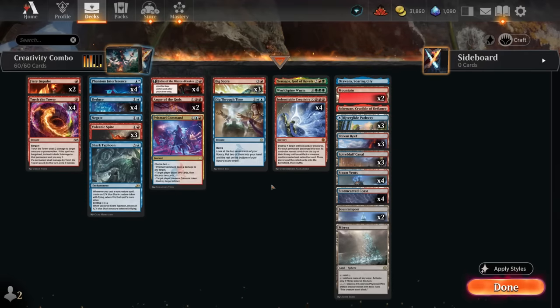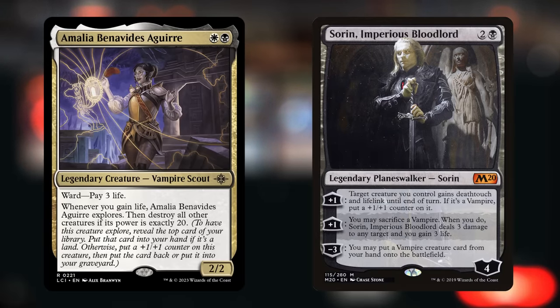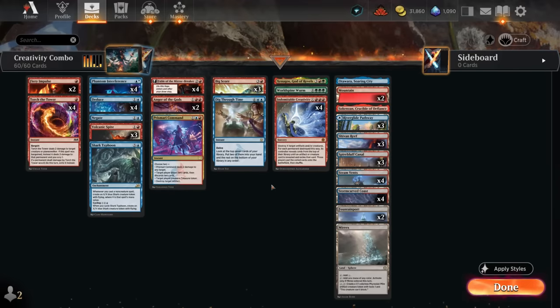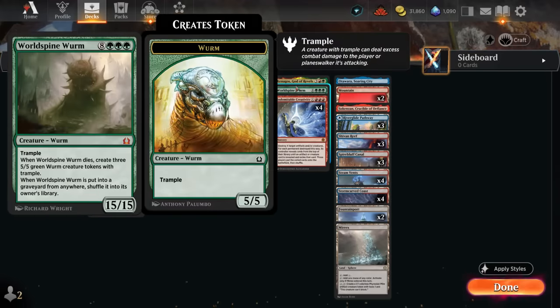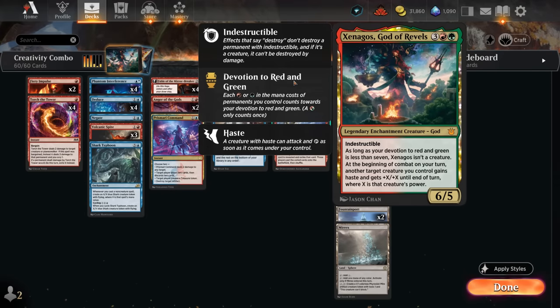Hello and welcome to another Explorer video. The format, as well as Pioneer, have been shaken up recently since the bannings of Amalia and Sorin, taking out two of the most popular decks. So I thought it would be a good time to revisit the format and take a look at this Blue-Red Creativity deck, which I never got to play with World Spine Worm and Xenagos before since they weren't available on Arena back when I tried it.